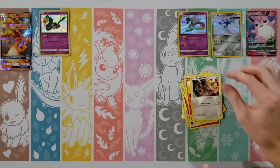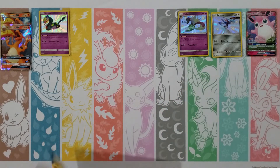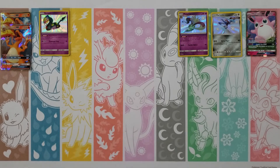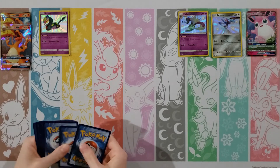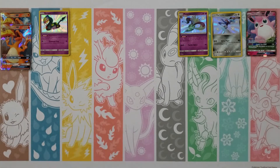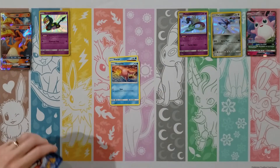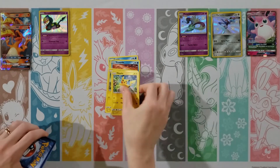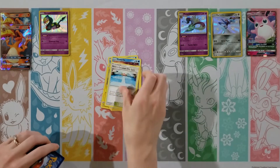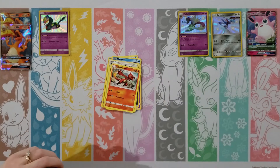Yeah, that would be nice — one of the shiny GXs. Ekans, Caterpie, Paras, Charmander, Slowpoke, Fairy Energy, Brock's Grit, Misty's Determination, Pokemon Center Lady — oh, another Charizard! And a Clefable. Two Charizards! Unfortunately they're not the shiny ones, but hey, that's not bad. I'm going to go into a Mewtwo pack here. Where are those shiny GXs hiding? I think I was hoping to get maybe eight from this opening.